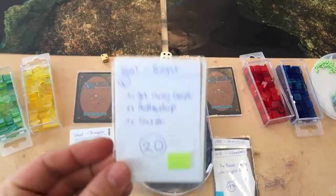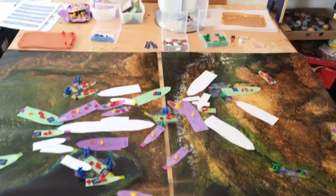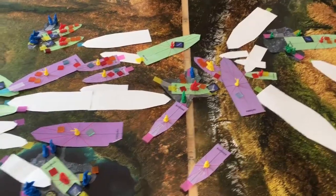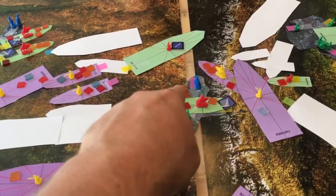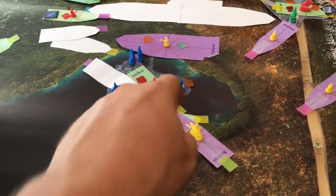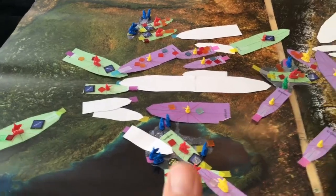Next battle group: a 20 for Shaltari and 17 for PHR, so PHR is starting. PHR has only the strike carrier left — it made station keeping and bombarded the military base, killing one tank token. A second strike carrier moved into deployment range and bombarded the industrial sector, killing one tank token. The mother ship shot at the Tesai's cruiser and dealt one damage.